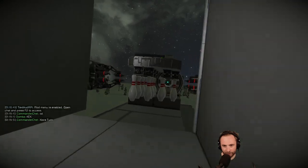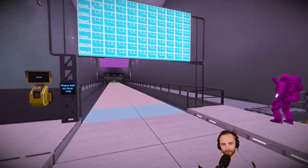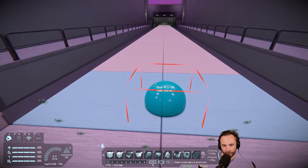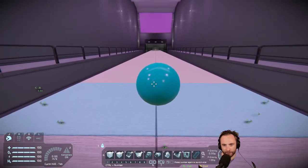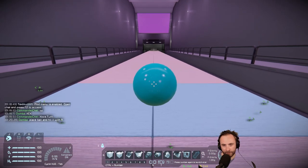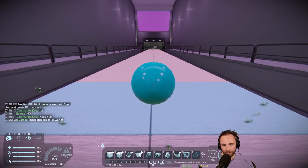I'm up - it's my go, isn't it? I'll take a blue ball. You put it on the line at that right and then you use F to aim it. You guys ready for a strike? I got this. The pressure's on me now - I gotta go closer I guess.